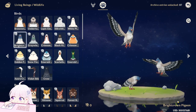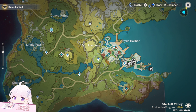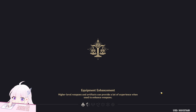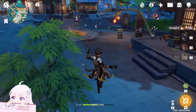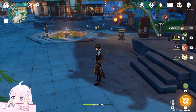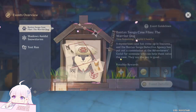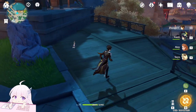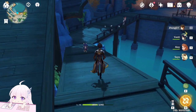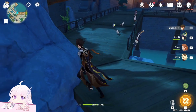Now we can go for the next one, which is the Bright Crown Pigeon. Teleport to this waypoint, but don't go there directly because once you teleport there you will teleport right where they stand and they will fly away. A tip is to teleport to another waypoint in Liyue and walk there. I don't know if the gadget will make the pigeon run away or not. Also, every day you can get only five of the gadget from an NPC, so you can't get all 42 animals in one day. If you come down, you will see another two Bright Crown Pigeons.